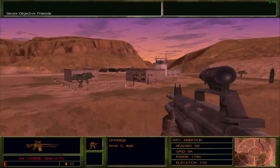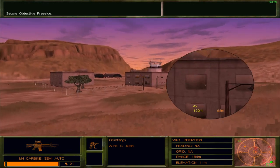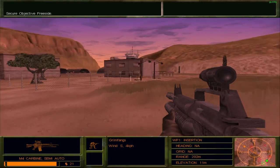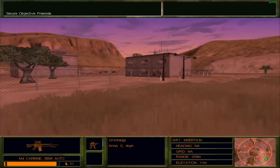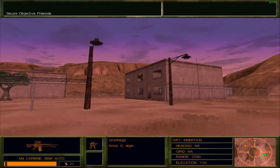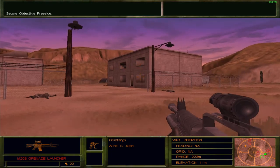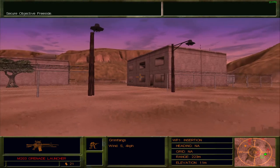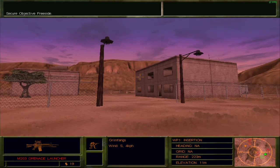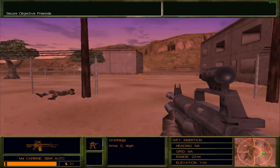I think the first enemy we're going to find will be somewhere over here. Oh yeah, right there — you can see as I'm poking out the window. I'm just going to go ahead and use the grenade launcher to try and thin out the horde a little, as much as possible. Hopefully that did some damage; if it did not, well, I can't do much about it.